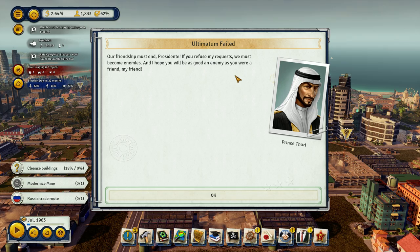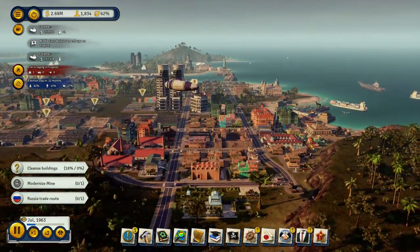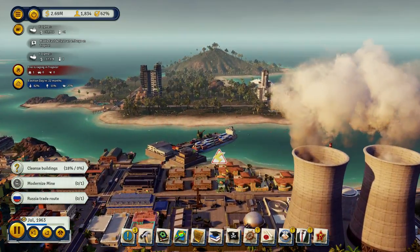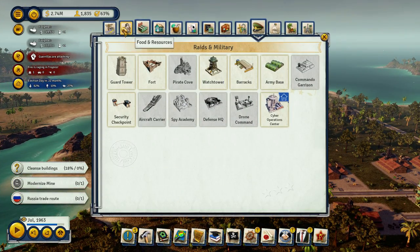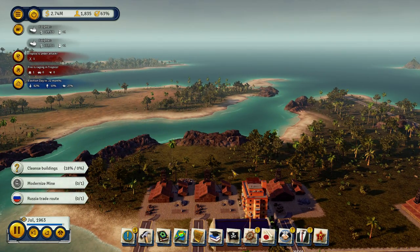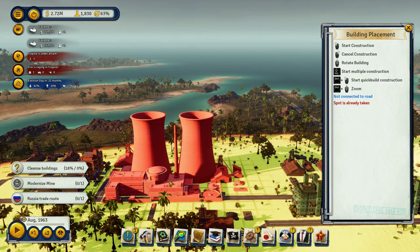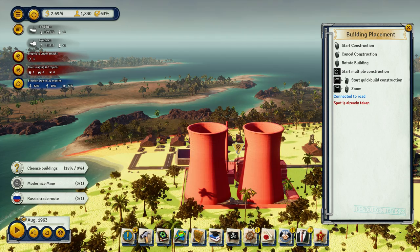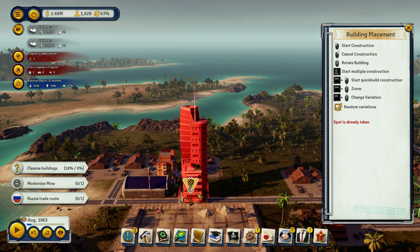Blockade me. Our friendship must end, Presidente — if you refuse my requests, we must become enemies. Fine — I didn't feel like building another embassy for you anyway. We'll be enemies. Am I short on power? I am short on power. I've been planning for this, I've been expecting this. These things are so freaking big — holy cow, they're big. Right in front of this, put more modern apartments.